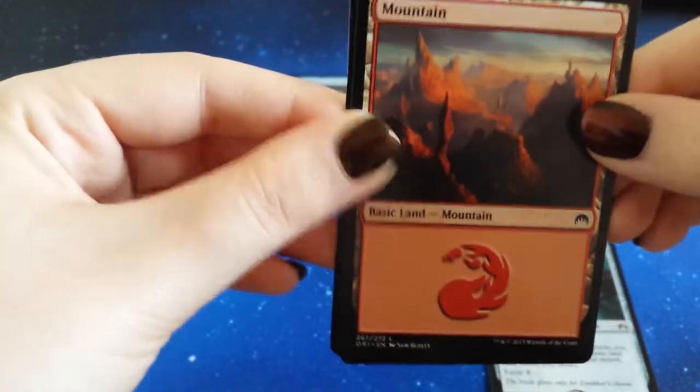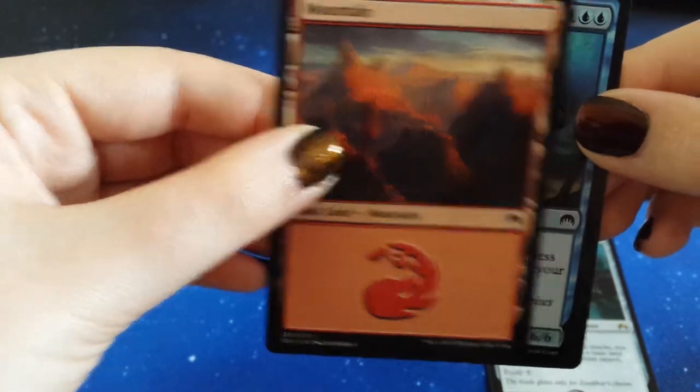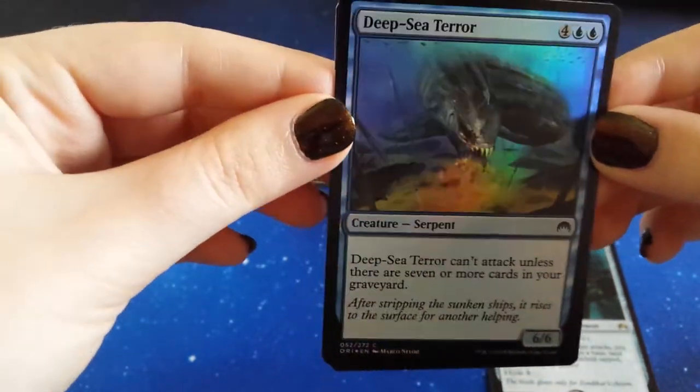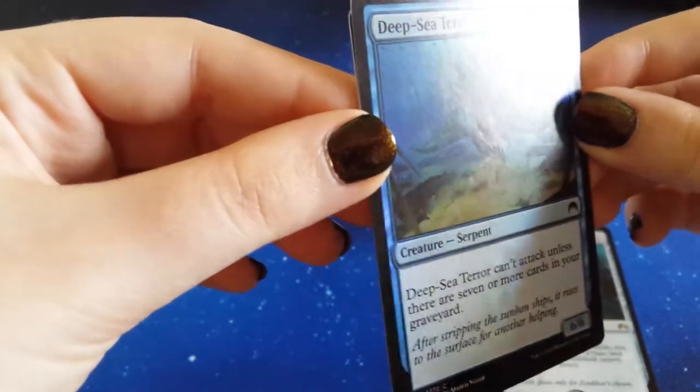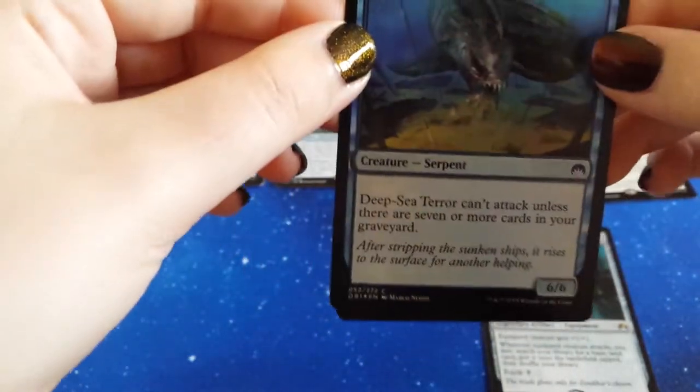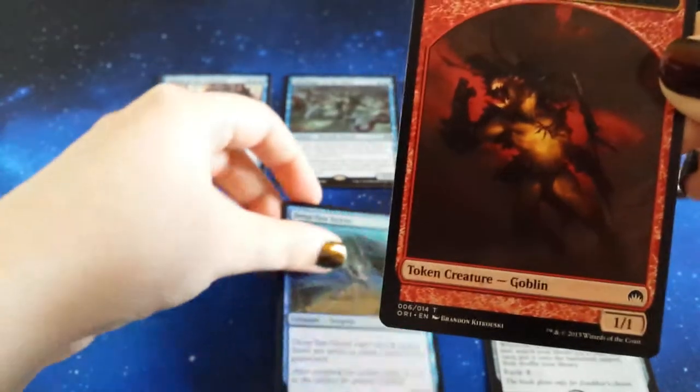We have a Mountain, and then behind that — is that a foil? Deep Sea Terror foil! It's quite a flat foil, not a lot of detailing. Definitely prefer the old Timberwolf foil, but another foil — can't complain. And a Goblin token.